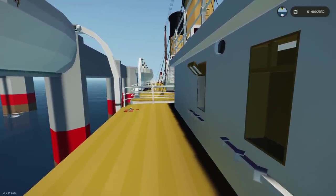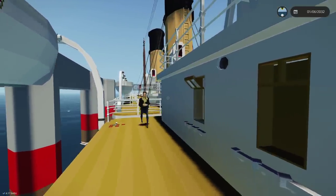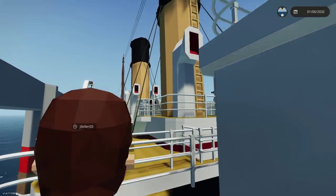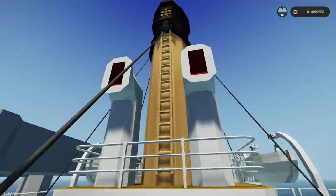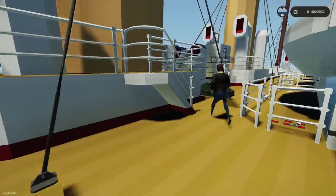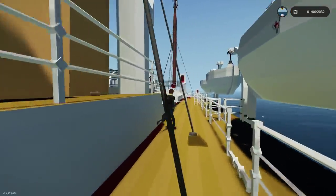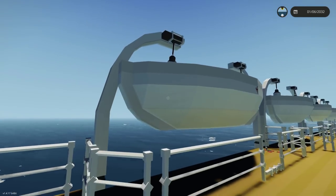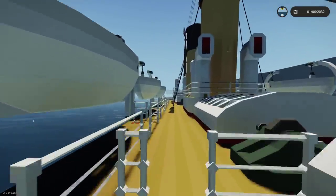It looks pretty awesome, it's got a lot of detail. Jake Hillan mentioned it looked like the Titanic, and while it doesn't fully look like Titanic, it does have some inspirations from the White Star Line vessels. It actually has the look of both the Titanic and a Cunard ship - it has these big vents and superstructure catwalks all along the deck, which really reminds me of the Lusitania or Mauretania. And those swinging-out radial davits are super cool as well.